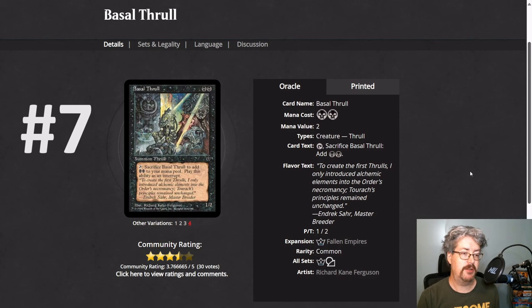Number seven, we've got Basal Thrall. This can cause explosive mana for a mono-black deck or a mostly black deck. It's a 1/2 for two mana. You can tap and sacrifice it to add two black to your mana pool. This creature can ramp you — as long as you make your land drop, on turn three you could hit five mana. Just for your consideration, Gix's Command could sweep the opposing side of the field as a sweeper that you suddenly have access to because of all that extra mana. And you can choose to pull creatures back from your graveyard — you've got at least one down there because of the Basal Thrall you sacrificed.